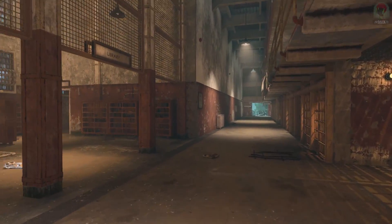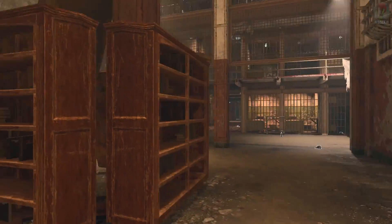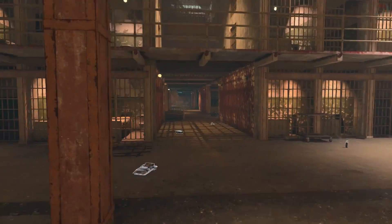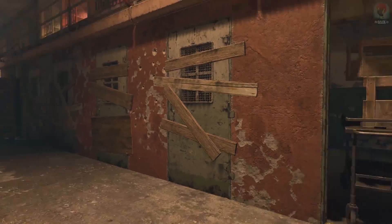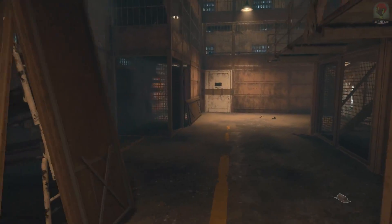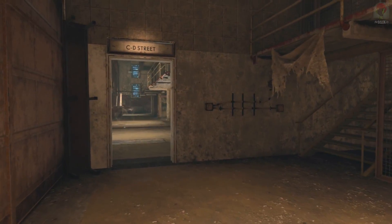Everything here is pretty much identical to how we remember it inside of both Blood and Mob, but just a lot more open. This is the original Mob of the Dead spawn right here — looks pretty much exactly the same. You'd open out here and it would be a little more confined; here it's a lot more open, a lot more like the actual real Alcatraz. The prison cells — there aren't any we can actually open, but it's absolutely identical to the original.